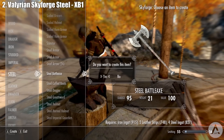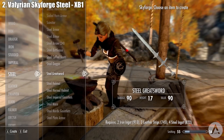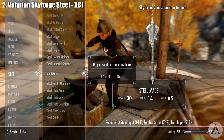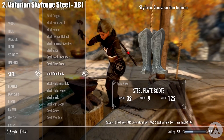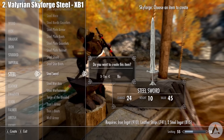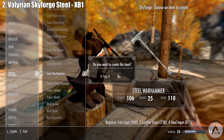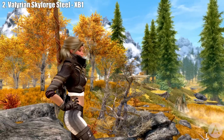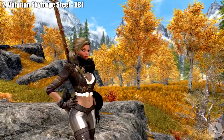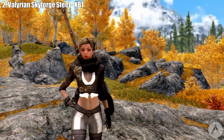Our next mod is for Xbox One called Valerian Skyforge Steel. It revamps the Skyforge weaponry to improve their features, adding a water ripple effect resembling Valerian and Damascus steel. It boosts Skyforge weapon stats to ebony level so they're no longer useless, and adds a Skyforge warhammer and mace available for purchase from Eorlund after joining the Companions. It also uses Leanwolf's Better Shaped Weapons meshes.